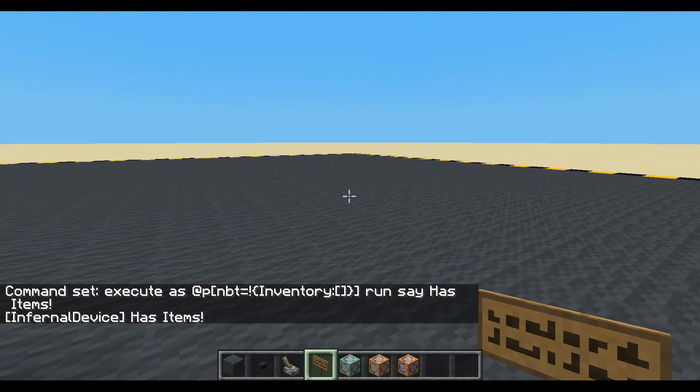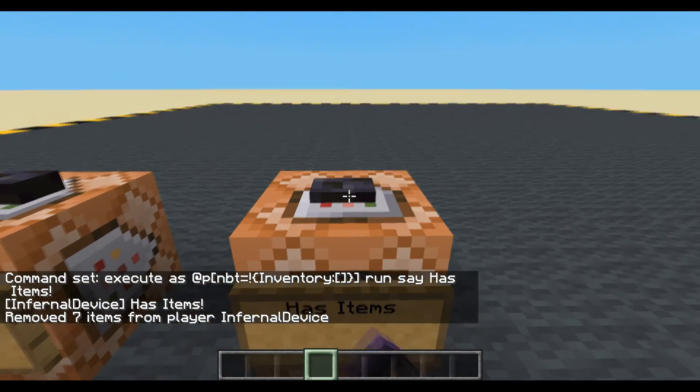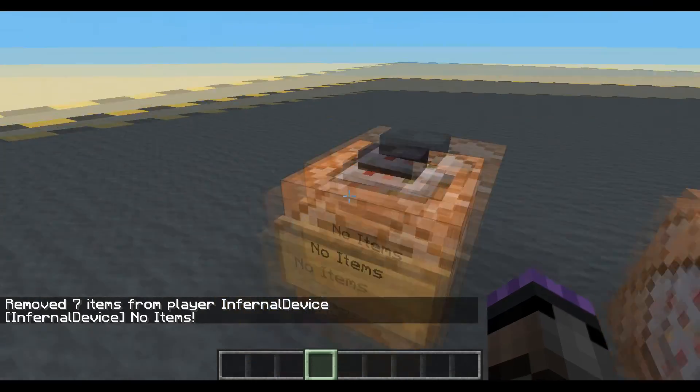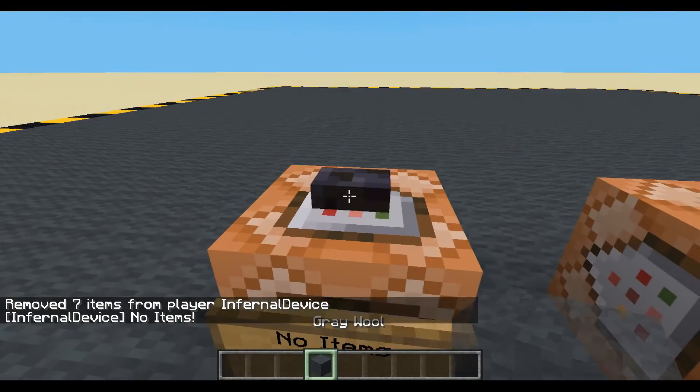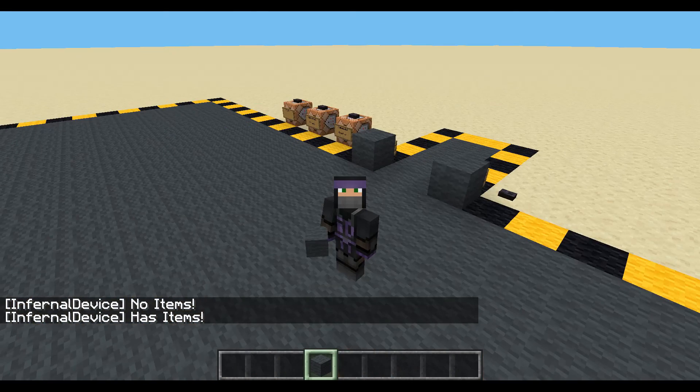I've definitely got items. Let's get rid of some of those — now I've got no items. No result from that one. That one says 'no items'. There we go. Super fast.